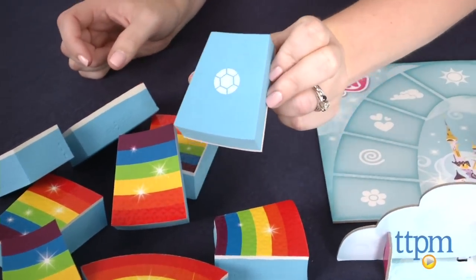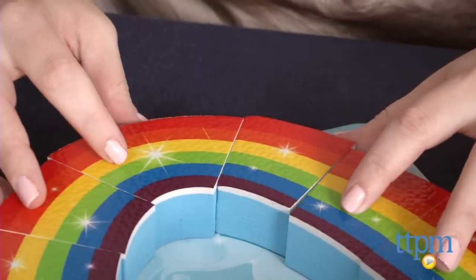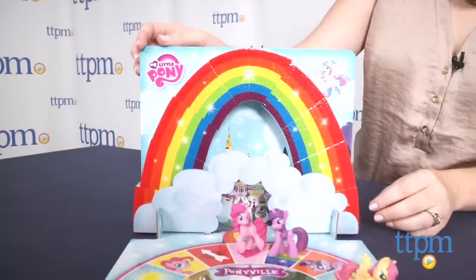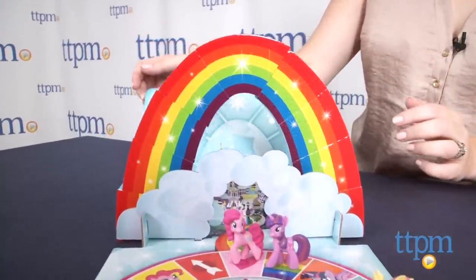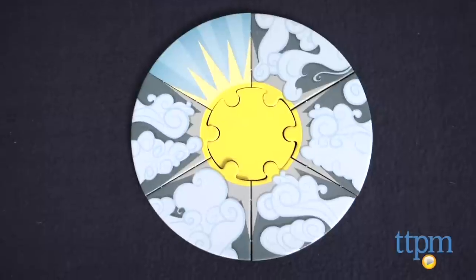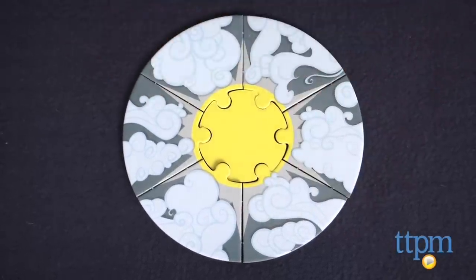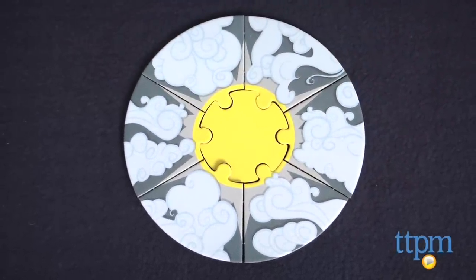The players win if they place all nine rainbow pieces on the game board before all the sun tiles have been turned over. Lift the completed rainbow into place behind the cloud arch, and move your ponies through to Canterlot Castle. But if all six sun tiles are flipped to the stormy sides before the rainbow is complete, then the game is over and the players must try again.